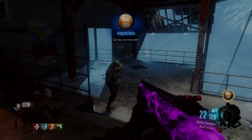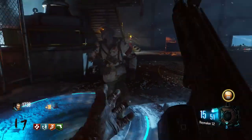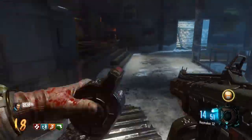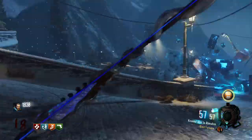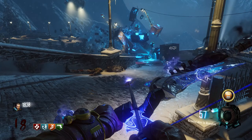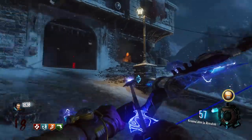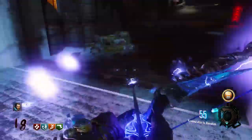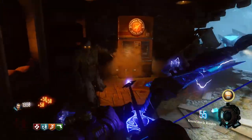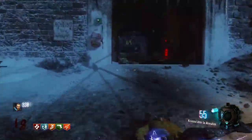What is up guys and gals, my name is WediH and today I'm going to be revealing to you guys how you can go about getting the second gondola to activate, or the second tram, within Call of Duty Black Ops 3's Da Eisendrache. Now this might on first reaction be something that you weren't expecting, but if you're one of the people who have been trying to figure out this process or how to activate this easter egg, you'll be pleased to know this is going to save you a considerable amount of time.